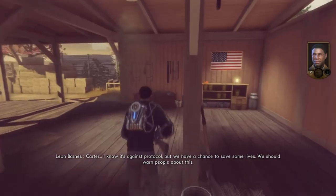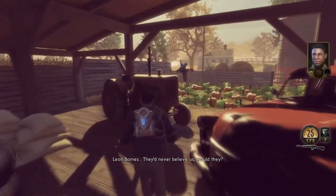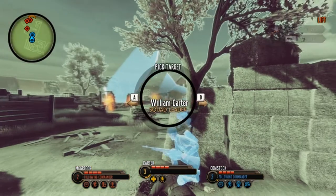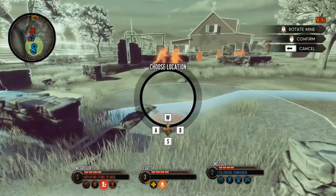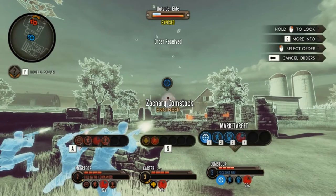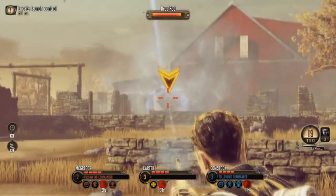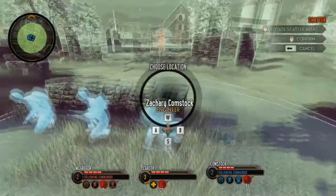And here comes the hardest part of this mission — him. He ran into their fire and basically gave us all away. Alright, Comstock, plunk a mine down there because there are bad things coming. Take it down, take it down! And here comes the thing I hate the most — it's another muton. Is that a shield spear? Yes it is. And that's the scatter grenade. What we're gonna do is shoot it from a distance and get that armor down.